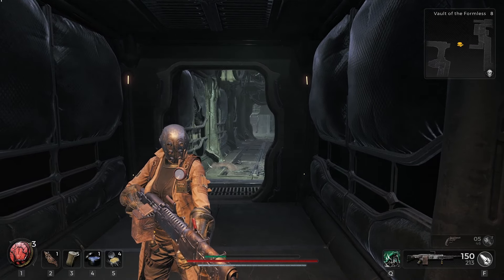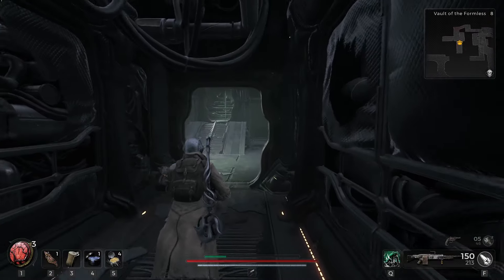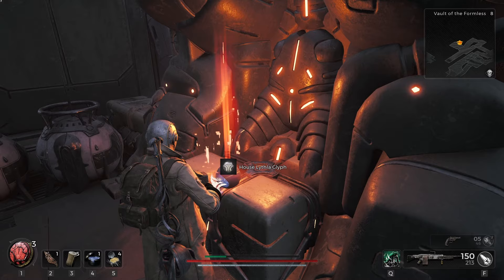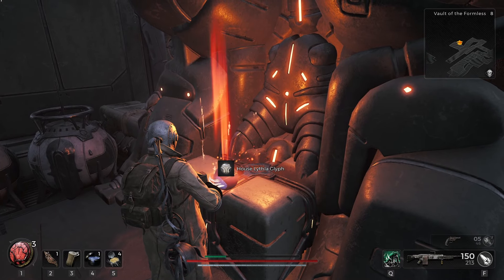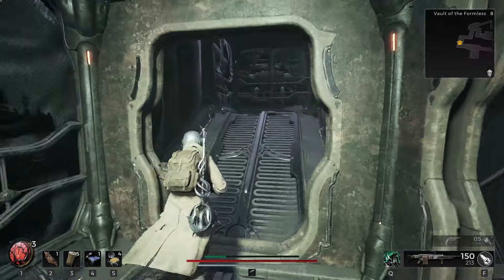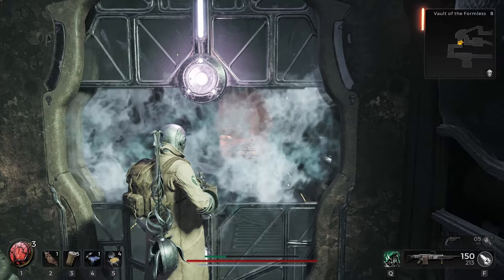He's finally rotating it over to this, and that will create a door - a place that we can go into. Now we head into here, and inside is the House Lithla Glyph. This is what we need in order to open up that door.